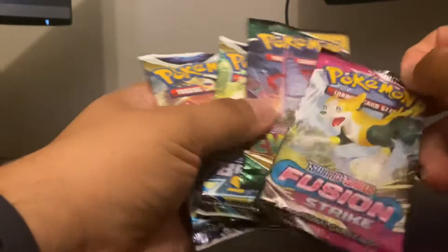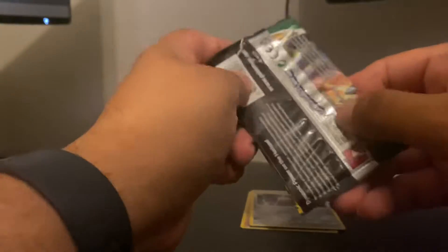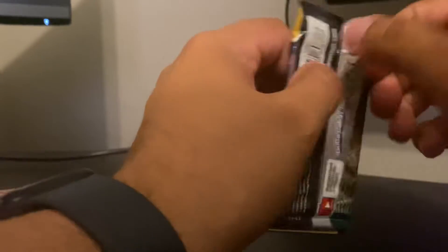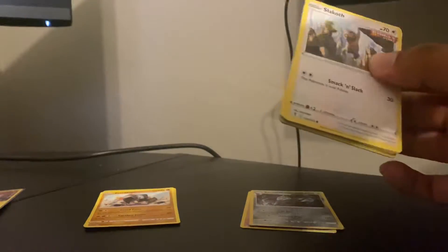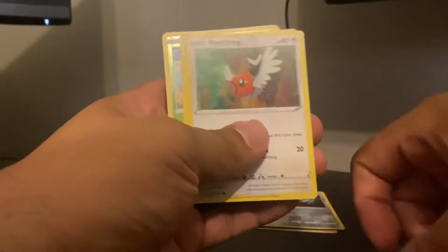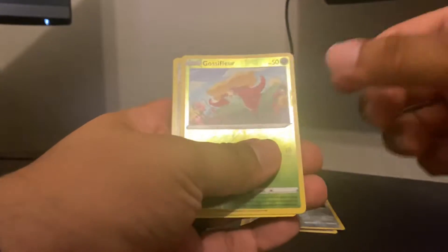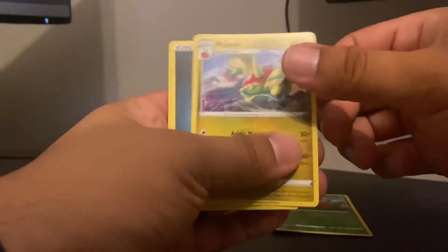We're gonna do Evolving Skies next because I know it's been a while since I got Pokemon cards, but Evolving Skies has been out for a few months — they came out back in 2021. We start with Sliggoo, Gossifleur, Luvdisc, Fletchling, Chincho, Gossifleur as the reverse holo, and a non-holo Flapple for the rare. Not great.